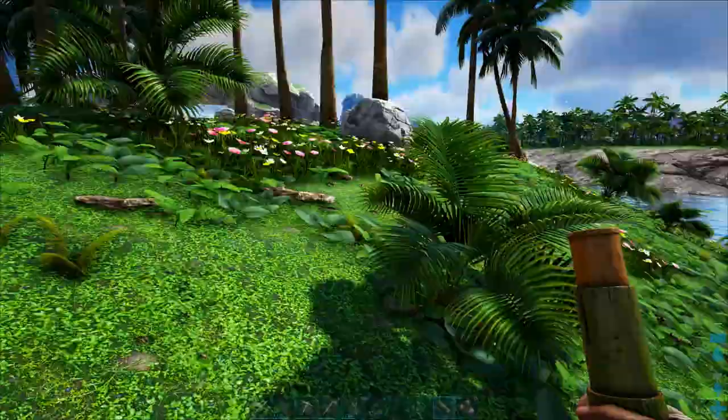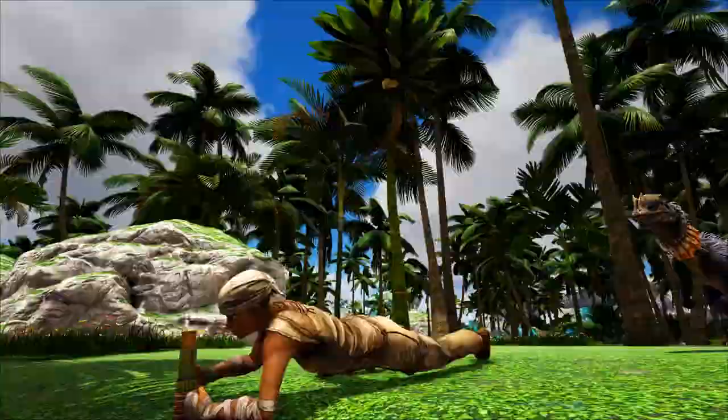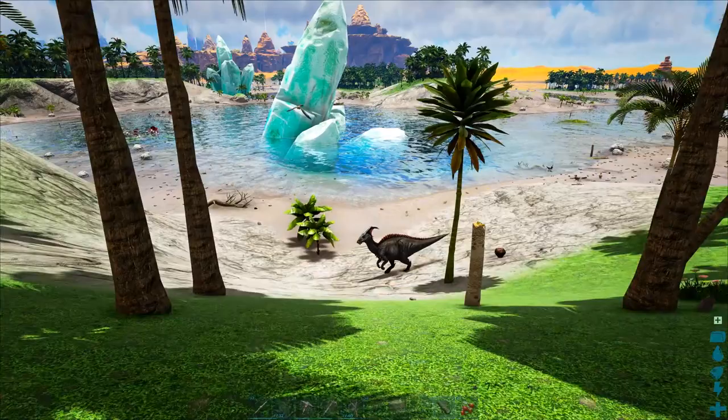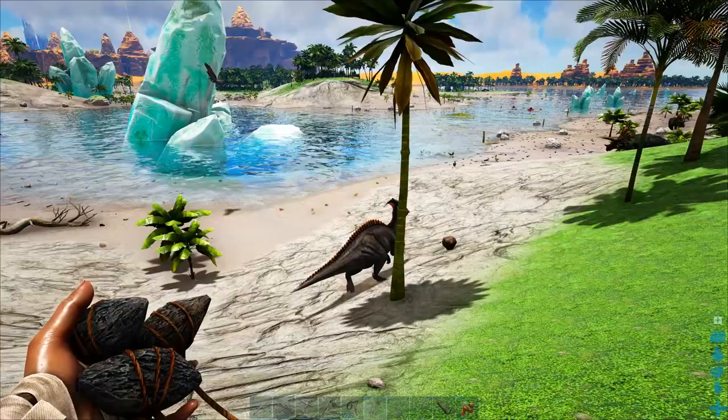Once we find something like a Parasaur, we'll be back. Well, we found it — the mighty, majestic level 50 Parasaur, which we're totally going to take. It'll be, I hesitate to say useful, but somewhat. Hit it in the head with rocks, as we do.